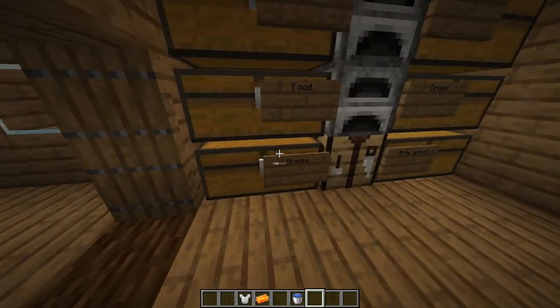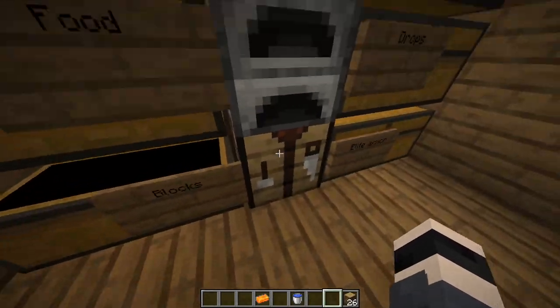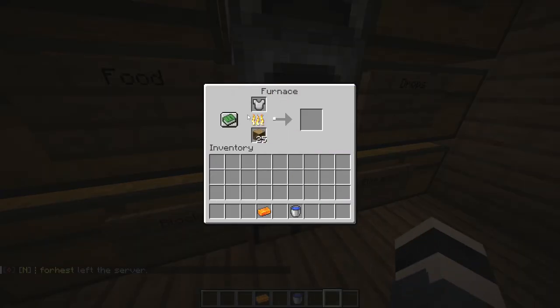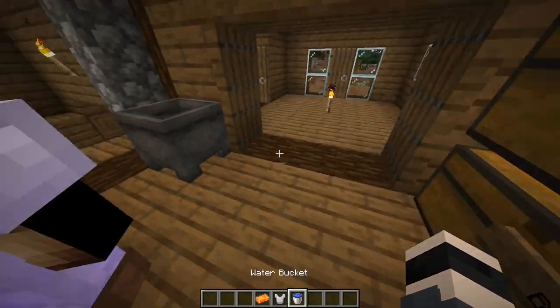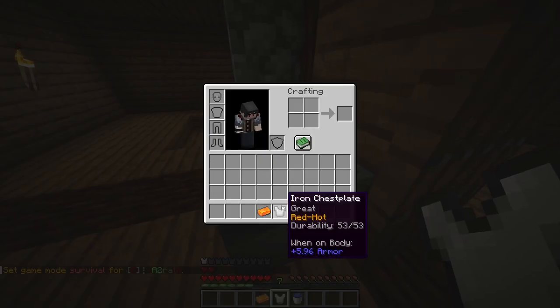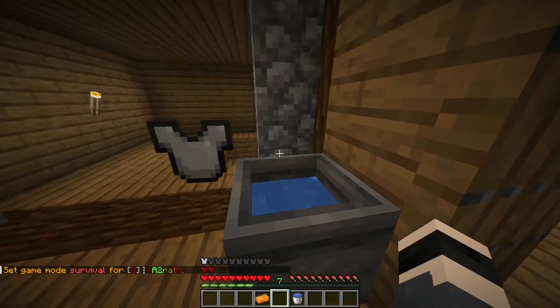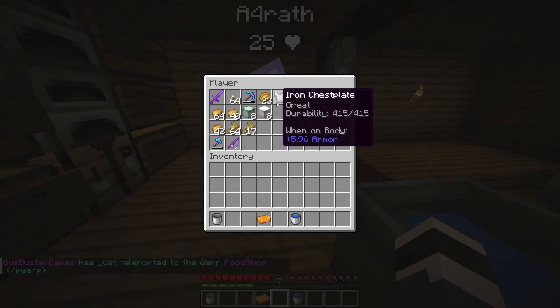But that is not all. You can improve this iron chest plate by smelting it again. That iron chest plate is getting smelted — it's the same process as with the iron ingot: it heats it up so you can mold it into better armor. As you can see, it now has less durability — that's totally okay. Because the next thing you do is fill a cauldron with water. Watch this magic trick: it has 53 durability. You throw it into the cauldron, and as you can see, it now has 450 durability. Isn't that great?